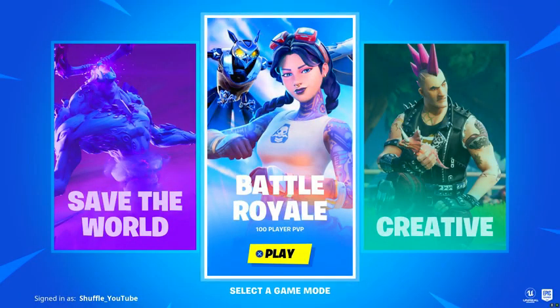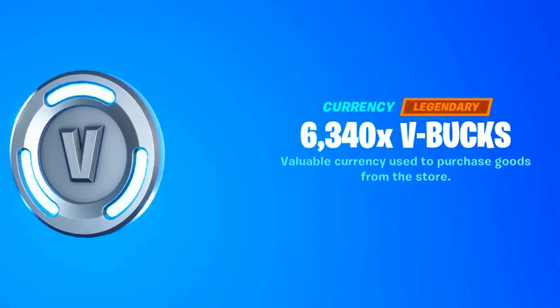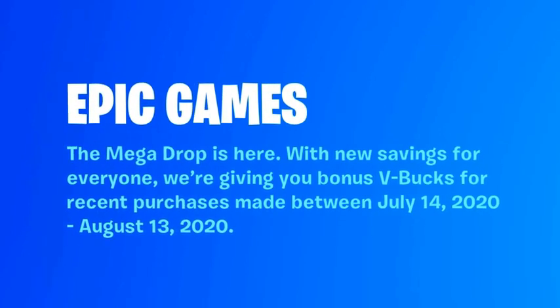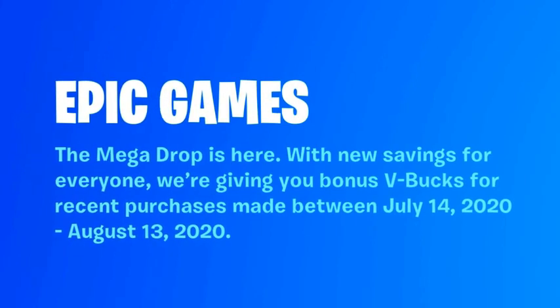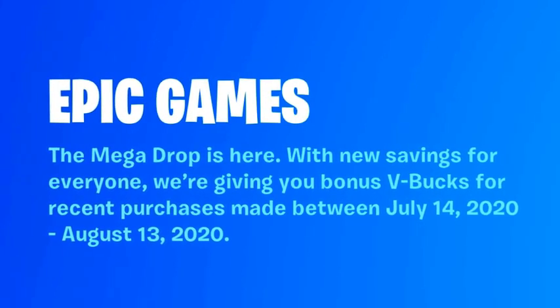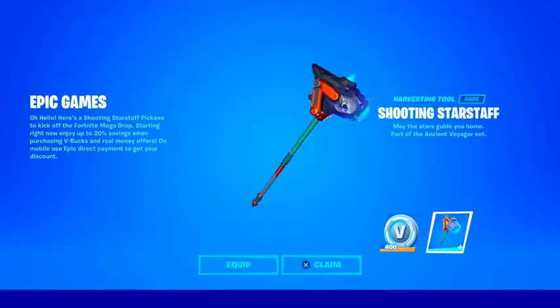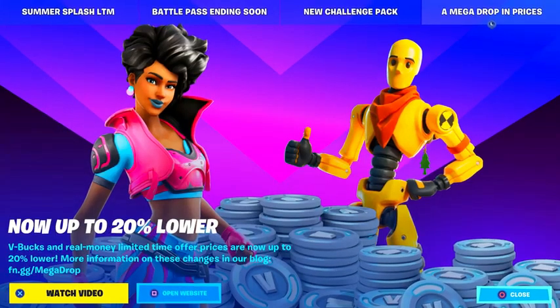When starting up your game, it'll give you an unlocking screen. It reads: Epic Games — The Mega Drop is here, with new savings for everyone. We're giving you bonus V-Bucks for recent purchases made between July 14th 2020 through August 13th 2020. Next to V-Bucks, we were also given the Shooting Star Staff Pickaxe, which is all part of the Mega Drop event.